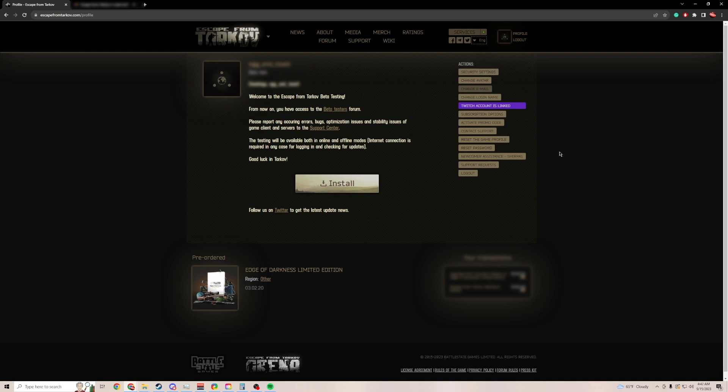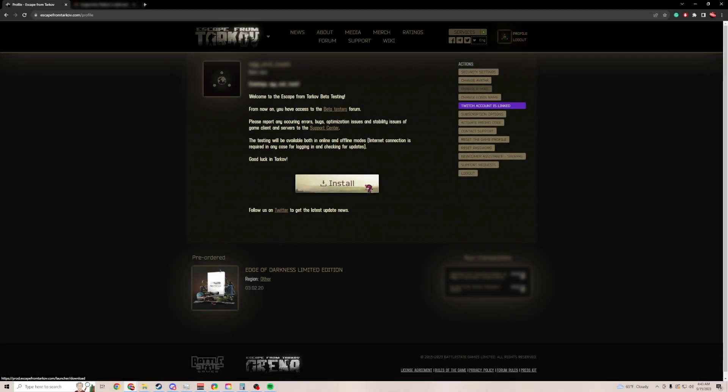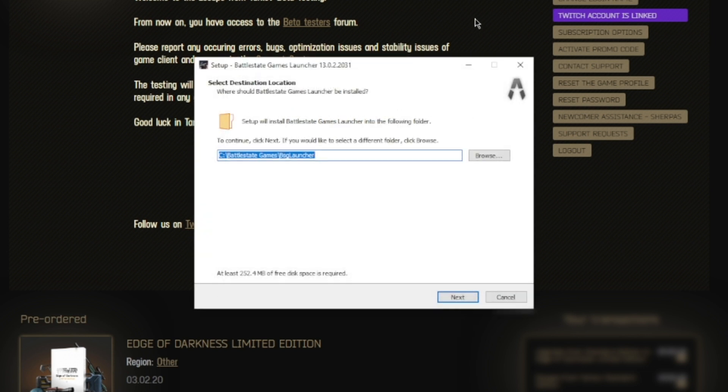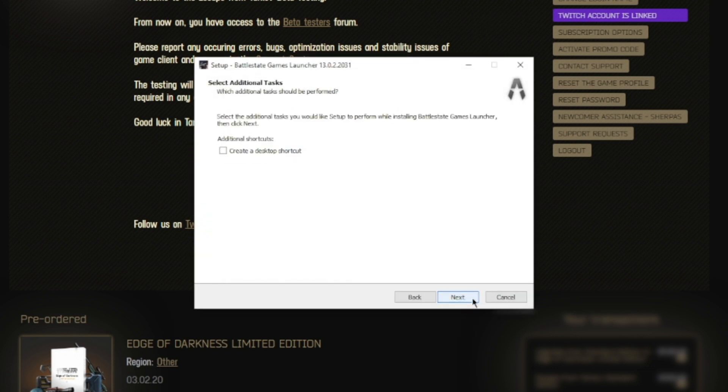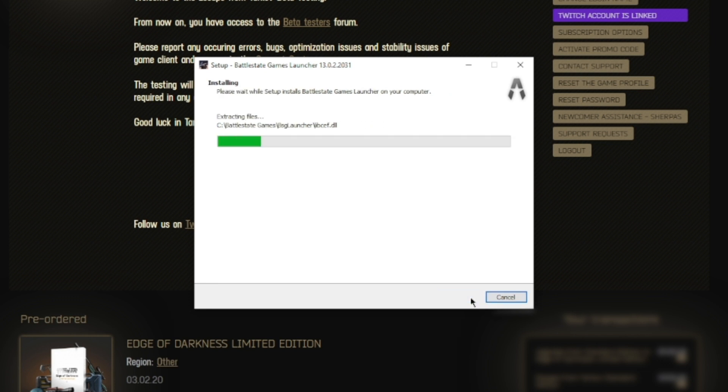Once you have the game purchased, head over to your profile. If you are not on this screen, click on Profile in the top right. Once you're here, click the Install button and wait for the launcher to be installed. Open the launcher when it's installed and select your preferred language. Select your preferred install location — if you don't have one, just press the next button twice. To have easy access to the BSG launcher, check the box to create a desktop shortcut. Click Next and then click Install. Wait for the green bar to fill out multiple times and then click Finish.